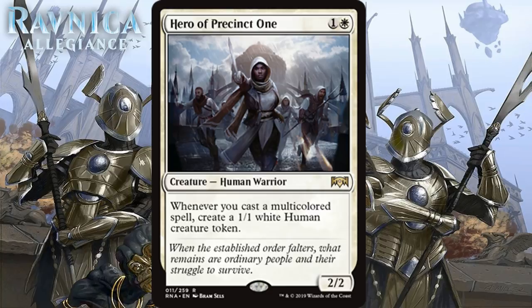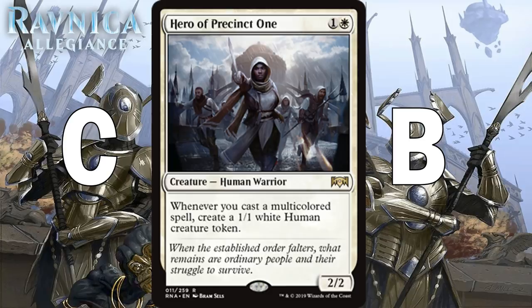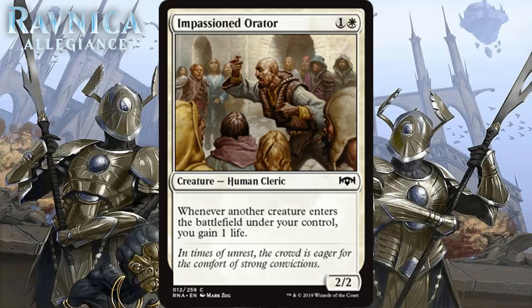Next we have Hero of Precinct 1, which for 1 generic and 1 white is a 2/2 human warrior at rare. Whenever you cast a multicolored spell, create a 1/1 white human creature token. This is a bit of a build-around, but not the kind that is unplayable if you don't get enough synergy. Since it's a Grizzly Bears in a worst-case scenario and it is a Ravnica set, you will probably have at least a few gold cards, so it has a floor of about C. But if you end up in a deck with tons of gold cards, it basically becomes Young Pyromancer, and that is an incredibly powerful card. I think it's a B if you get there on synergy, and first picking it isn't the worst plan.